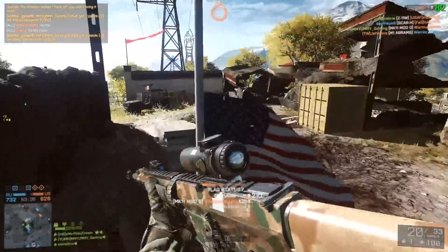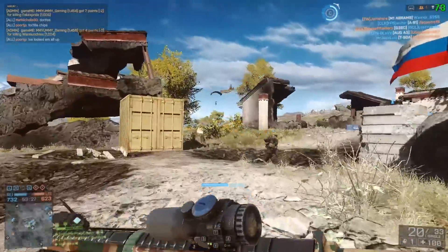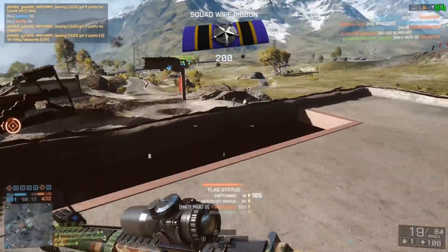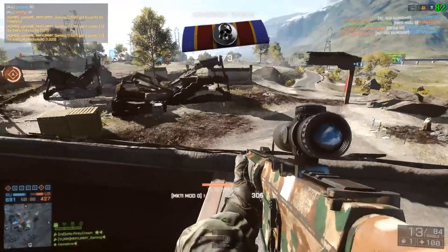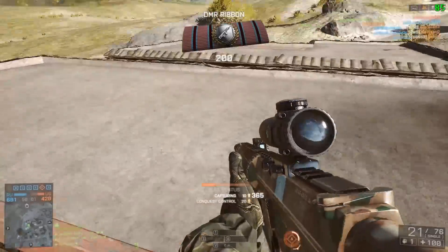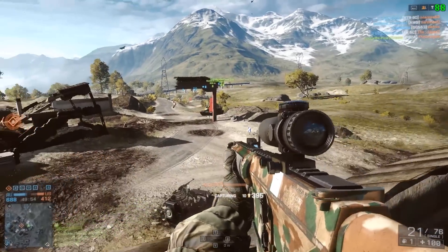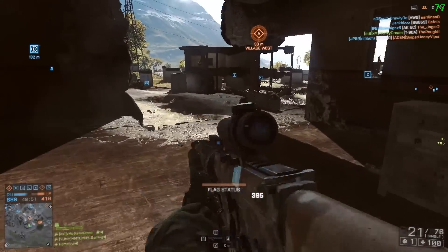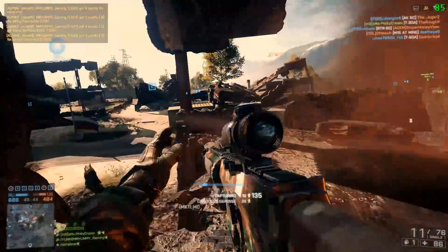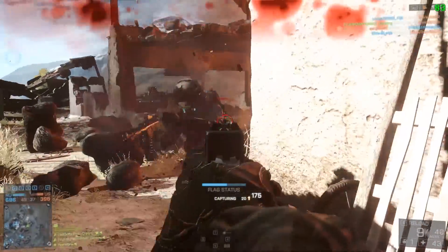As a sidearm I chose the G18 — the Glock 18 — the only automatic pistol in the game. This serves the close quarters situations because DMRs are pretty poor in CQC unless you get lucky and land your shots. Hipfire does you no good since it's semi-auto with a longer magnification scope, making it nearly impossible. You could also use the M93R with its three-round burst, but the Glock 18 gave me much more versatility and I wasn't paranoid about getting into close quarters situations — I could just whip it out and mow a couple guys down.